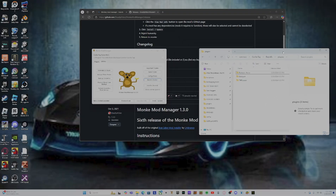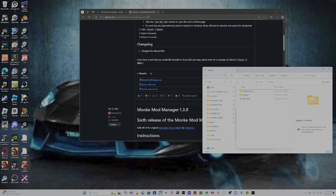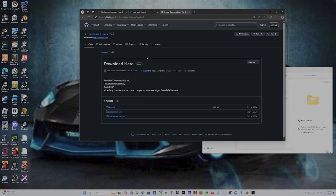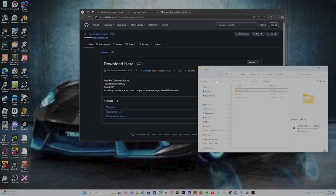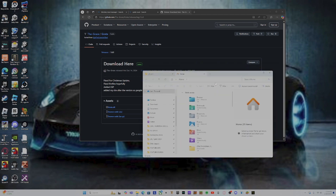Leave this open, then go to the second link in my description. You can also get all of these inside my Discord — please join my Discord — but I'm also putting them in my description so you can access them there too. The second link is for the Great mod menu. When you open that up you'll be brought to the download page.